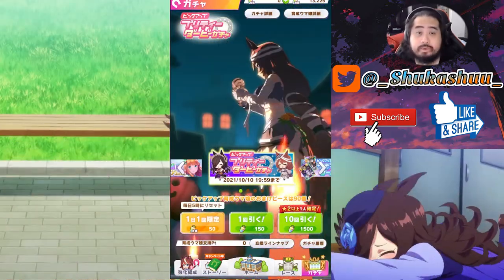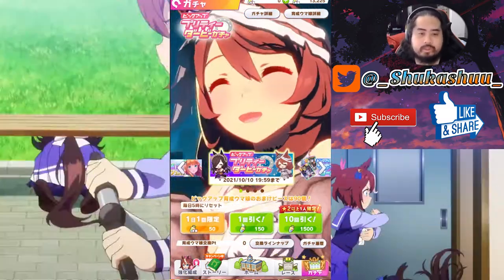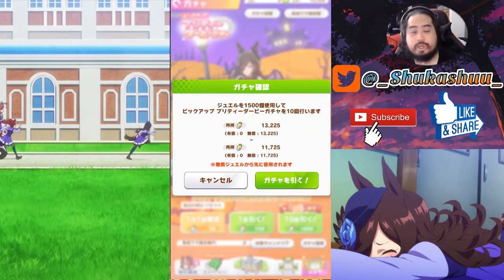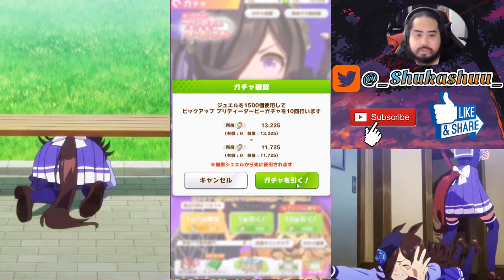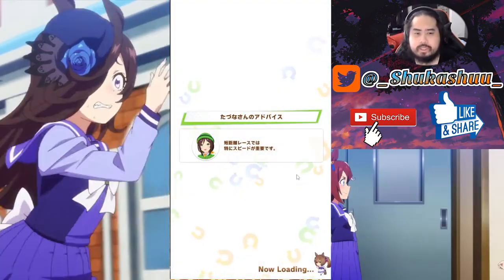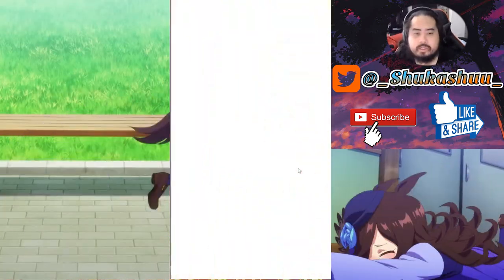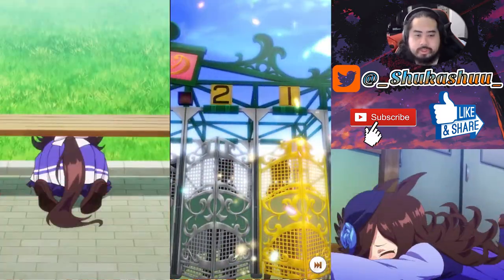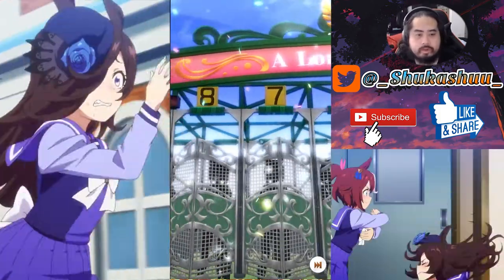Since it is a Halloween event I will do at least two pulls right now for this account. I do have 13,000 but I'm only going to use 3,000, so that's why I said two pulls. Let's go try these two pulls and see if we can get Rice Shower or Super Creek — if not, we'll just move on to missions or some tips.